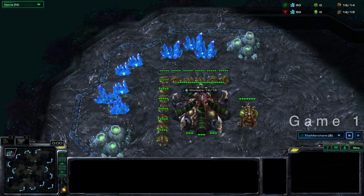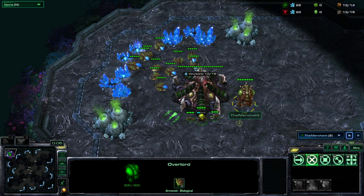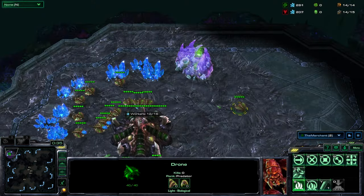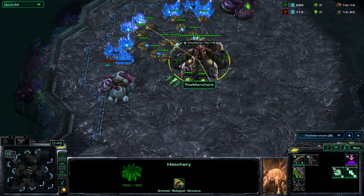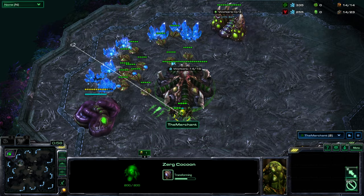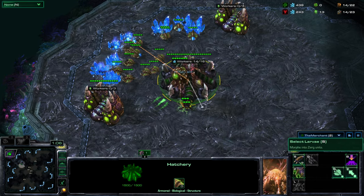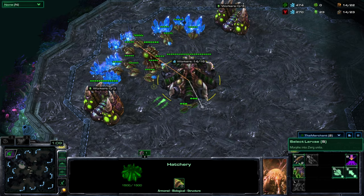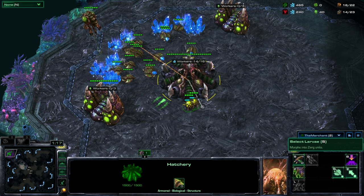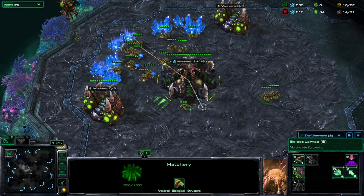There's your base, got some drones - they're gonna go start mining right away. You don't have to do anything besides make drones, just get comfortable with that idea. If you want, you can send your overlord across the map. So let's start by control grouping your hatchery - click on it and hit Control 4. That's the larva. Okay, S selects the larva and D makes the drone from the larva.